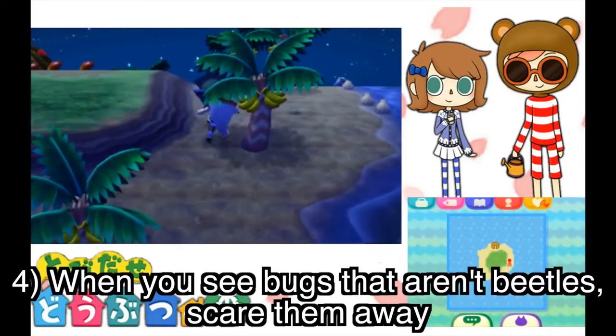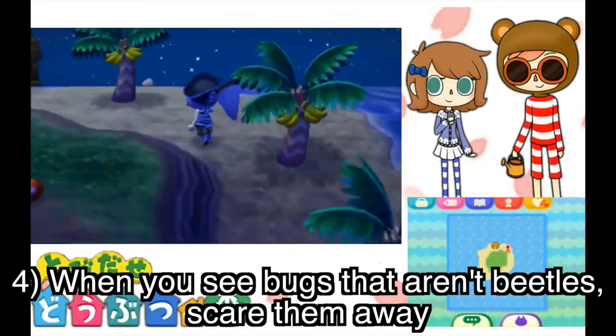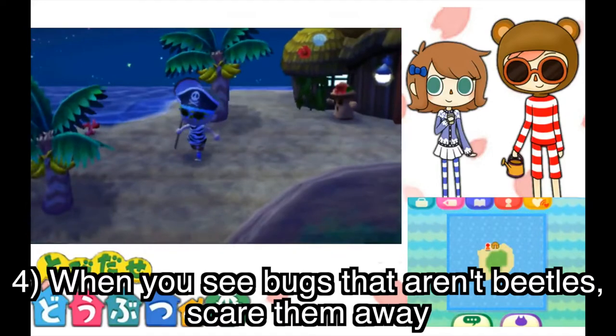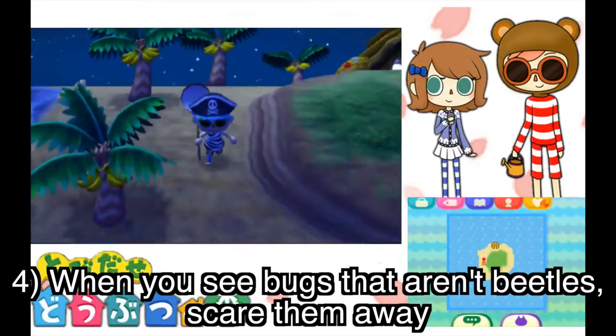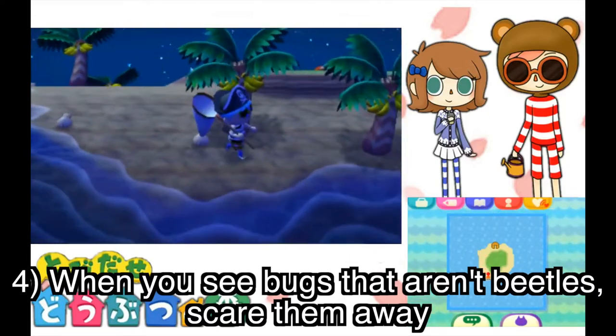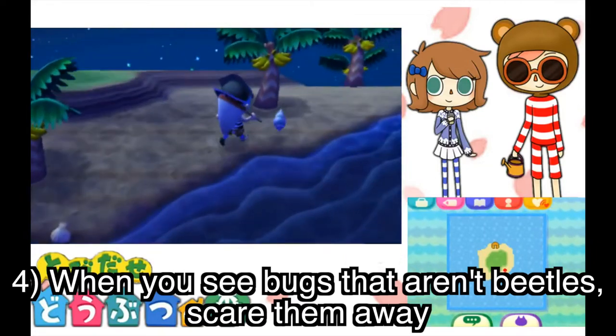For Point 4, I'll give my advice: I suggest that you scare away the cheaper bugs you find. This is because when you scare them away, other bugs will respawn, making your chance higher of finding beetles. If you keep finding cheap bugs, go inside the island's building and come back out — that will help respawn the bugs again.